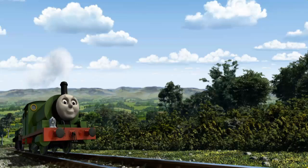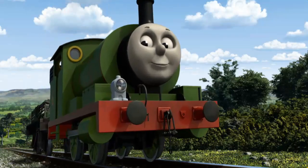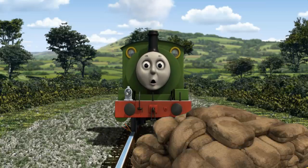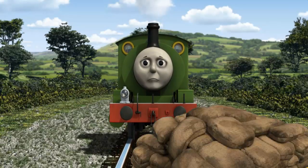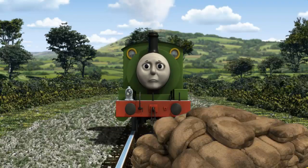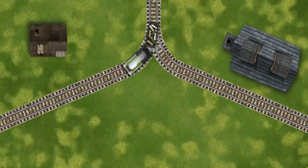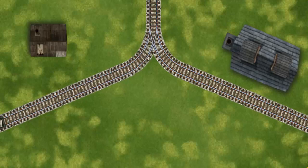Percy pumped his pistons and puffed out of the docks. Suddenly the tracks were blocked. Percy had to stop. He needed to go a different way. Find the track that goes nearest to the smallest building. All clear!